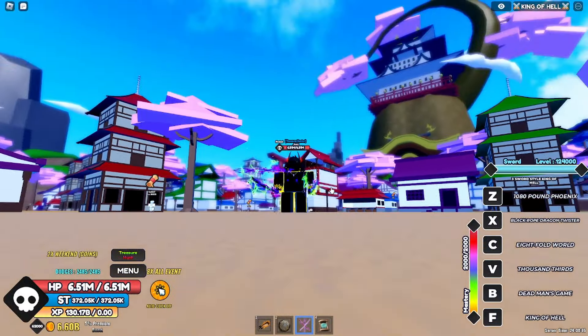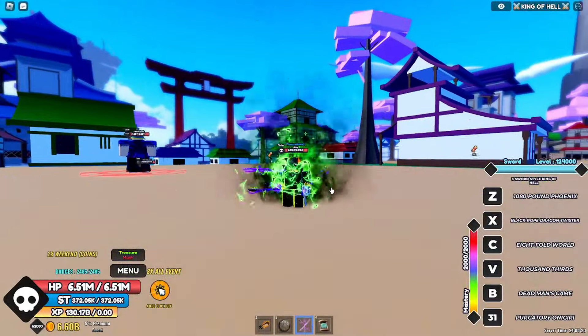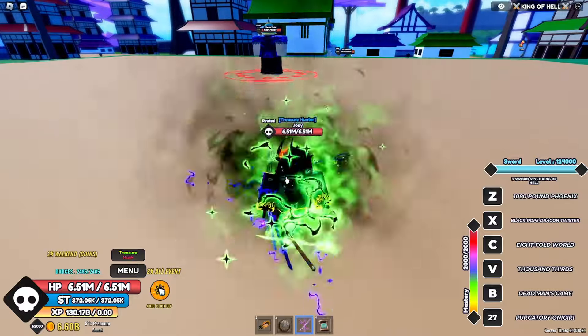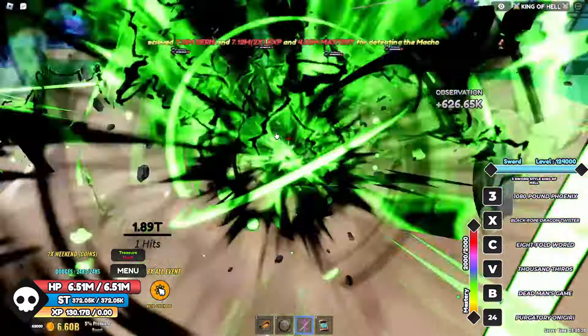First we're gonna start with the F move — King of Hell. There it is. It's like an awakening aura that you get. Now let me show you the C move.